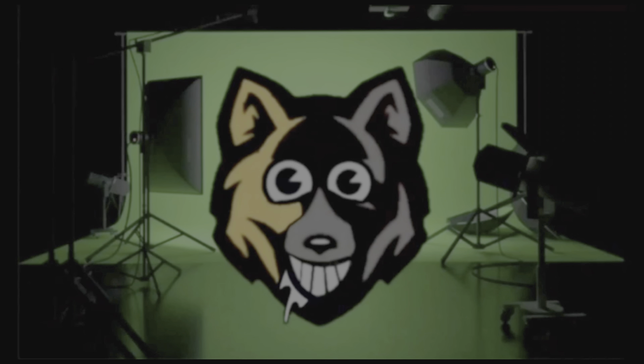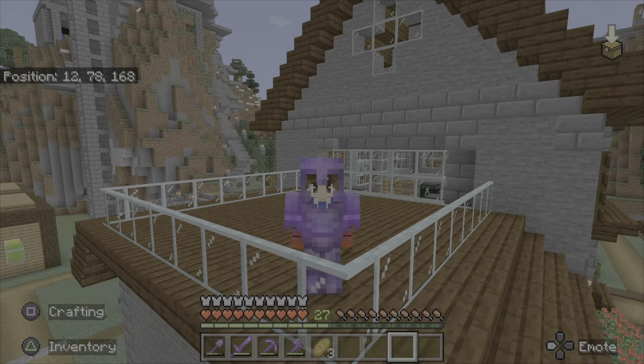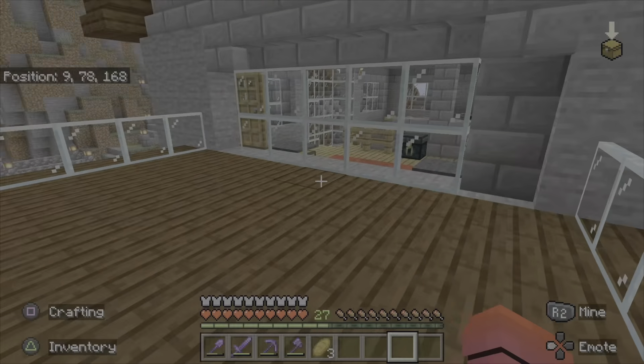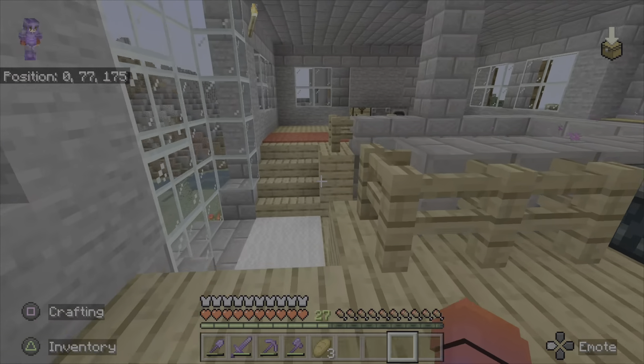Welcome back to another video, this is Minecraft Bacon Down chapter 10 episode 5. Today what we're going to be doing is changing the fence here and making it so the villagers can't get in my house, because I don't like how the villagers can go in my house.